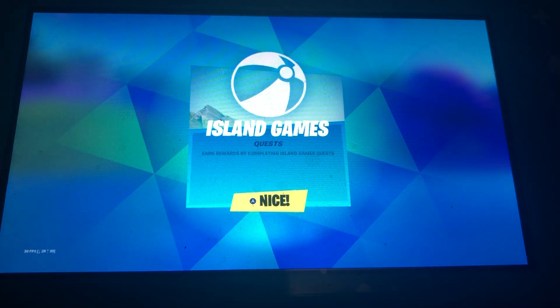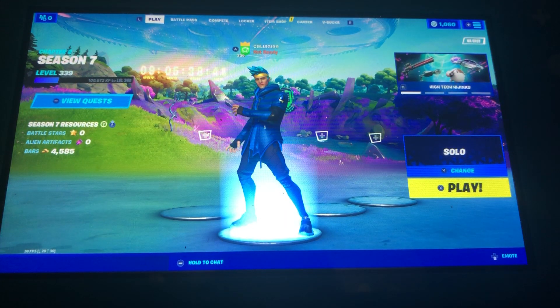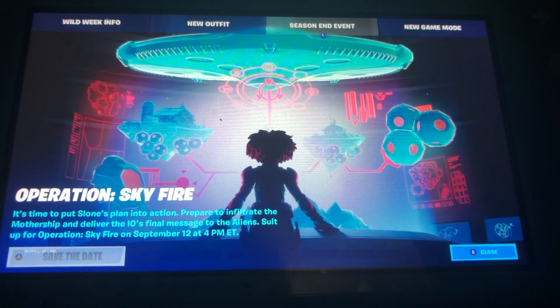We have the Island Game Quest, and then we have the official countdown for Operation Skyfire. It's time to put Sloane's plan into action — prepare to infiltrate the mothership and deliver the Island's final message to the aliens. Suit up for Operation Skyfire on September 12th at 4pm.